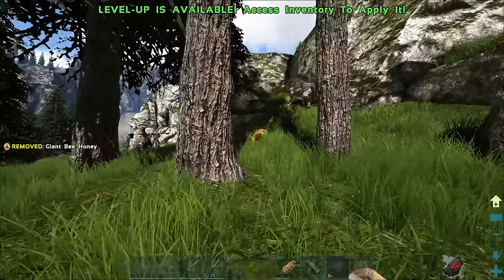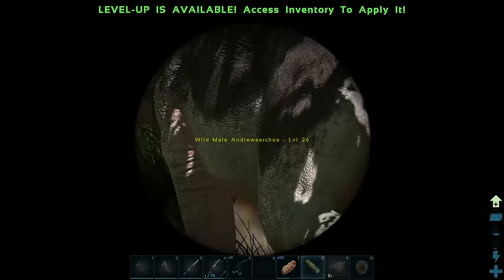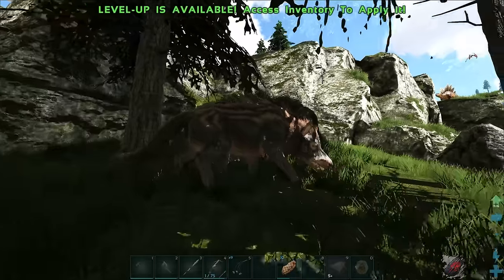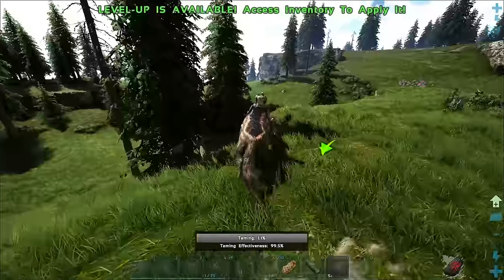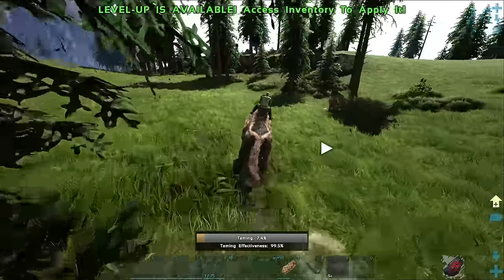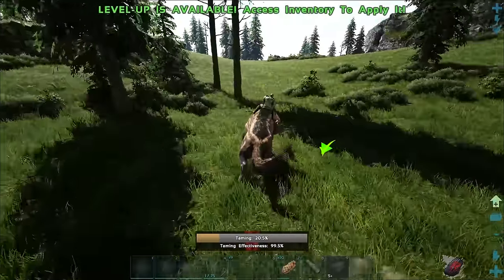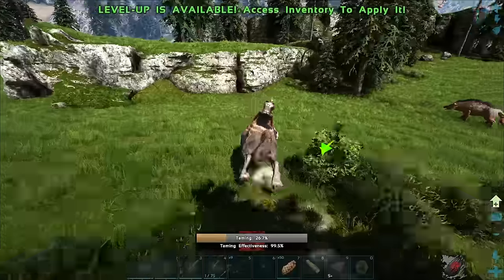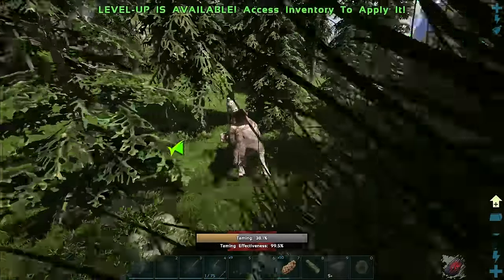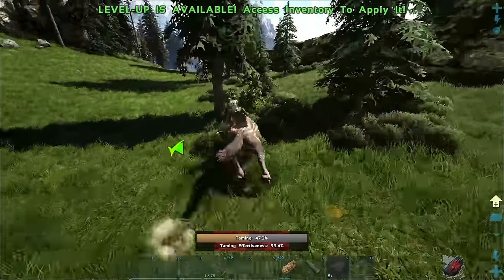It's only level 24 - if I screw up I screw up. In general I should probably make a bed first. Let's get that on the hotbar - we're gonna need thatch and wood. That giga is just running straight through this area. Let's get the bed down - let me drop the stone, the wood, everything. Perfect. We're gonna go straight for this level 24 and see if we can do it. I don't exactly know how - I've heard it's very similar to the Equus. I just know you do it with honey.